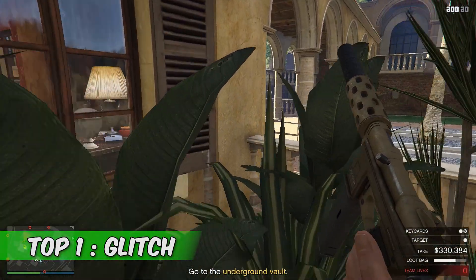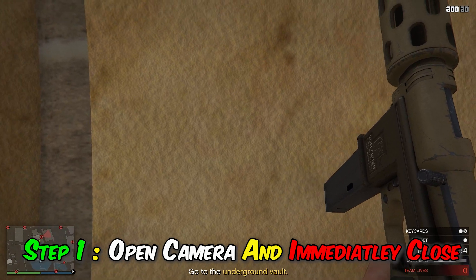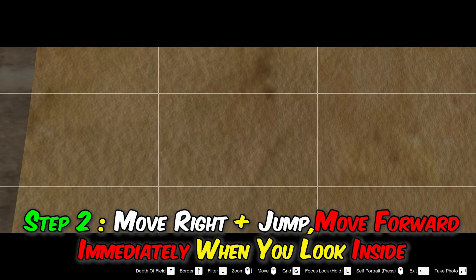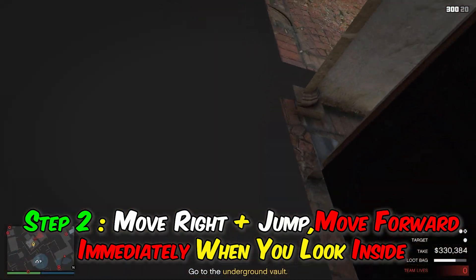Top 1 glitch. Step 1: open camera and immediately close. Step 2: move right plus jump, then move forward immediately when you look inside.